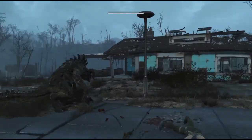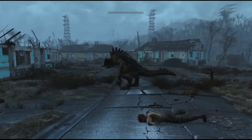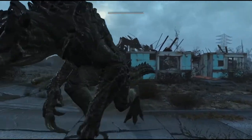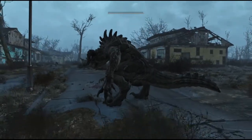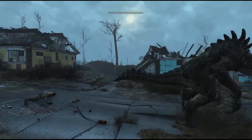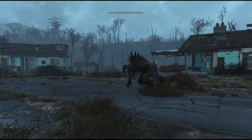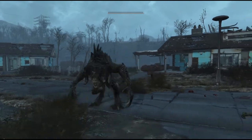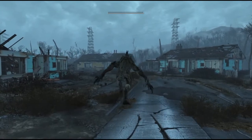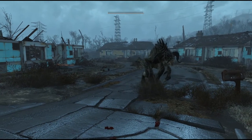Part of the problem I'm finding with the Deathclaw AI is that we're getting caught into these little decision loops. It's one of the problems you have with any FSM system — what ends up happening is you end up with lots of little individual decision machines, and you can very easily end up where Machine A points to Machine B, points to Machine C, points back to Machine A, and we just get locked into a decision loop. And I've been running into those.